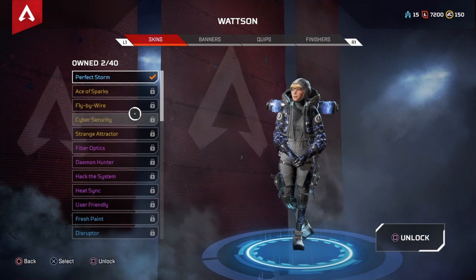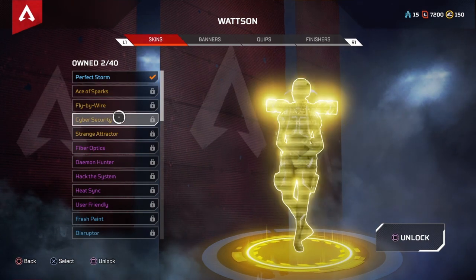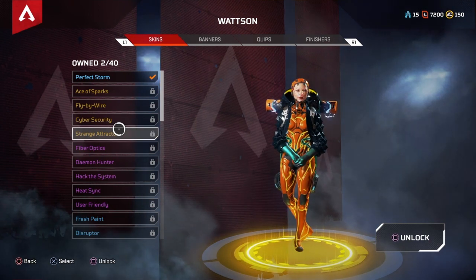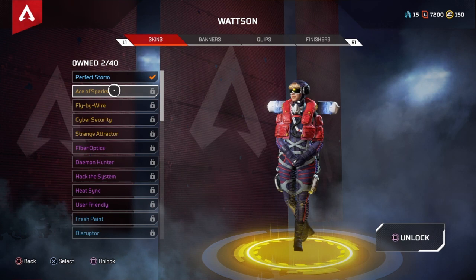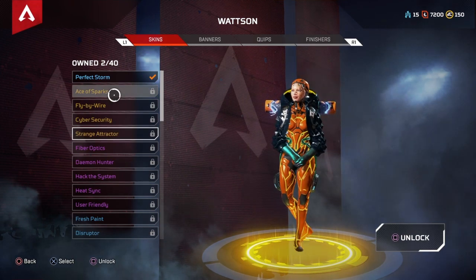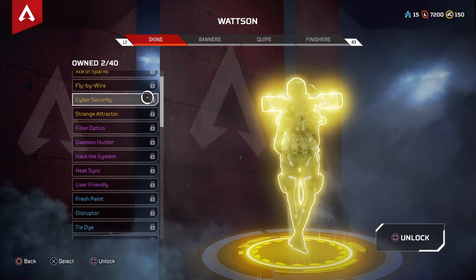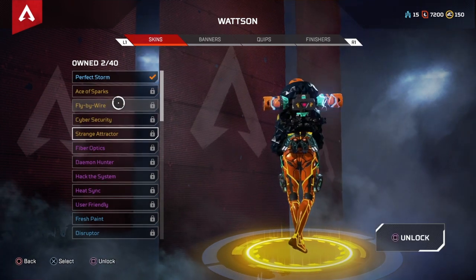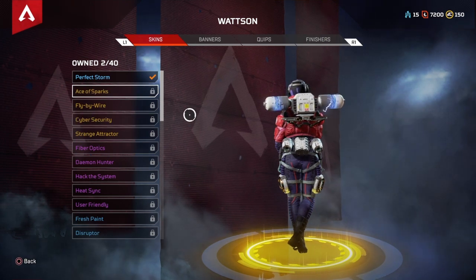At number 3, we have Fly by Wire's other version, Ace of Sparks. The reason it's not ranked as high as Cyber Security or Strange Attractor is because I really like those two — they're very creative. Compared to Fly by Wire and Ace of Sparks, with Cyber Security and Strange Attractor, her back pylon actually changes color and even changes shape. With Strange Attractor I like it because it's very colorful, though colorful isn't always the best thing in this game. Ace of Sparks is our number 3 spot.